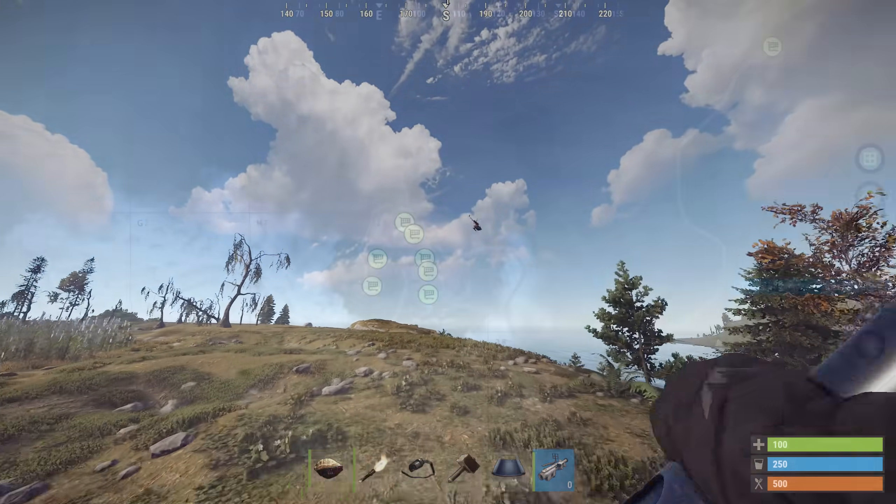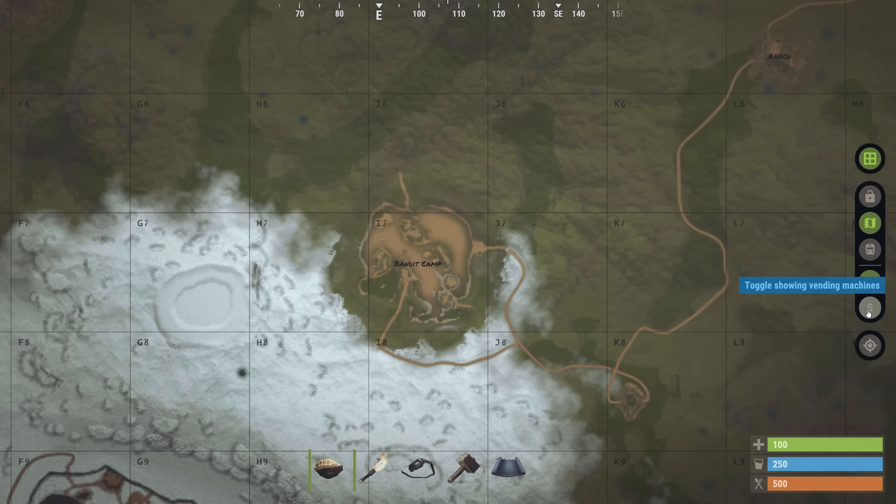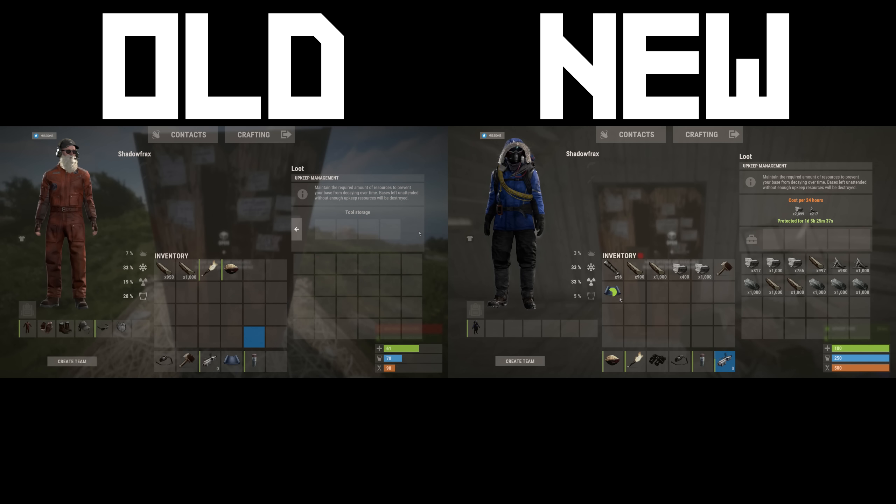In other changes, there's an option on the map screen coming to toggle the visibility of vending machines. The tool cupboard UI is being tweaked too, so the tools section isn't separate and you'll now be able to put the spray can in it.